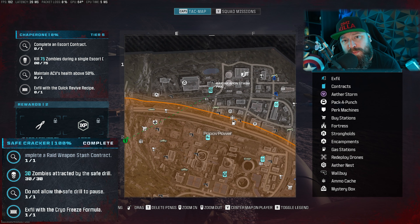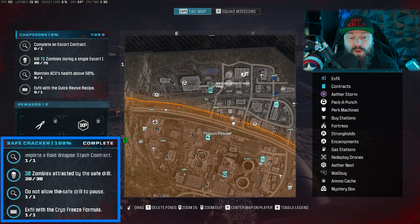Welcome back to the channel, still enjoying Call of Duty Modern Warfare 3 Zombies a lot. We're working our way through the Act 2 missions — this is a tier 2 mission, the very first one. It's called Safe Cracker. This mission is a four-parter and is all about the raid weapon stash contract.